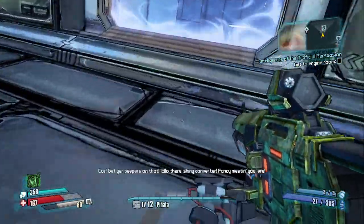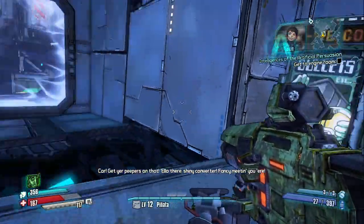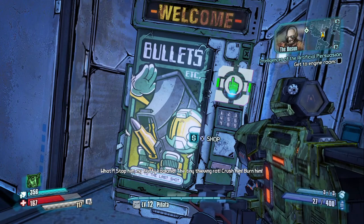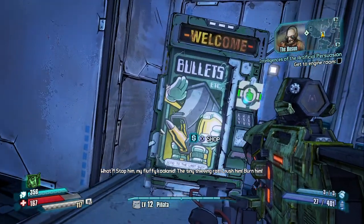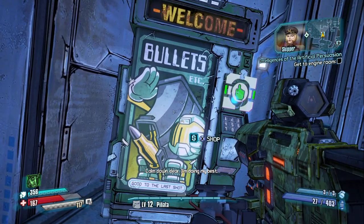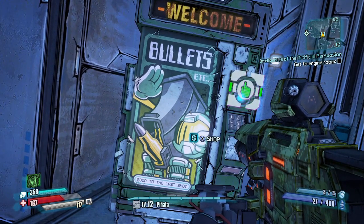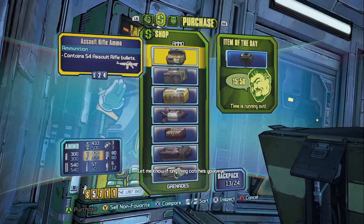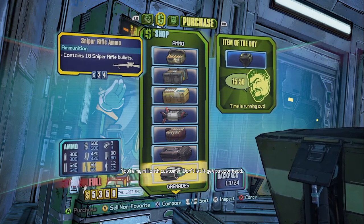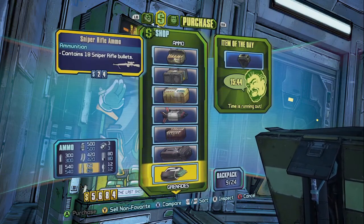There's a vending machine — yay! Checkpoint! 'Hello there, shiny converter, fancy meeting you here.' 'Don't take that, kid, it's not yours.' 'Stop him, my fluffy koalinid — the tiny thieving rat! Crush him! Burn him!' 'Calm down, dear, I'm doing my best. Actually, I'm not — this is fun.' Skipper's so funny. 'You're my millionth customer — don't let it go to your head.' I think we can sell everything — I feel like we sorted them out already.